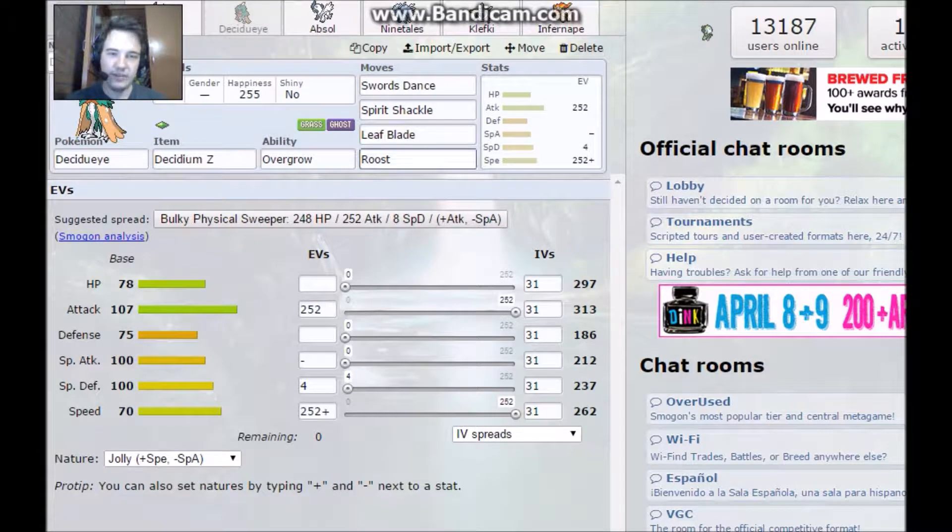We have Decidueye with the Decidium Z and Overgrow. It's Jolly with Swords Dance, Spirit Shackle, Leaf Blade, and Roost.